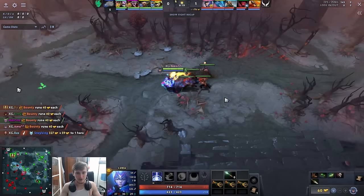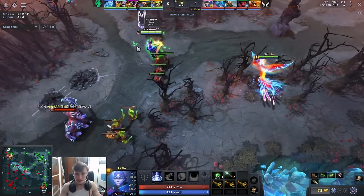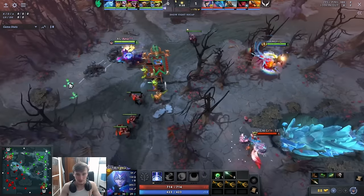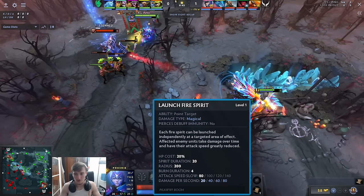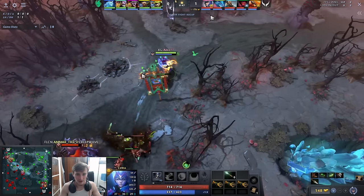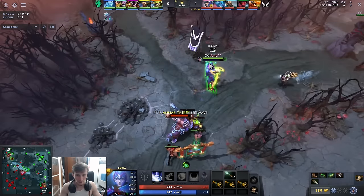In the laning phase, Luna definitely has to be really careful. It's very easy for her to get basically half health taken from a single Centaur stomp, or even Bushwhack — acorn shot does a ton of damage. The big thing for AME here is paying attention to Phoenix's W cooldown. Phoenix uses the ability to harass, but once W is on cooldown there's a 30-second gap where Phoenix doesn't have it. AME needs to pull aggro and play defensive in that window.